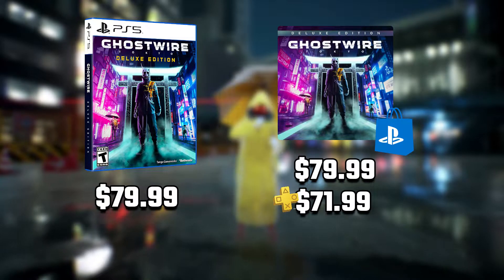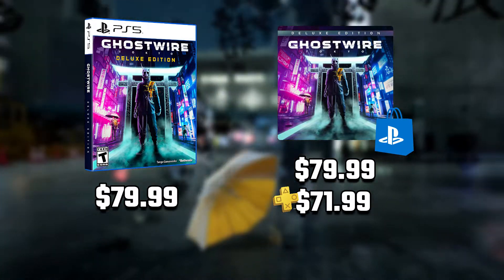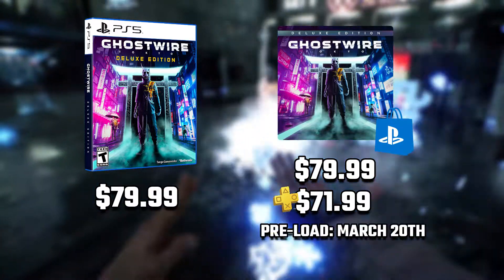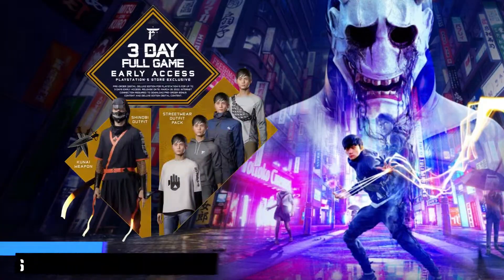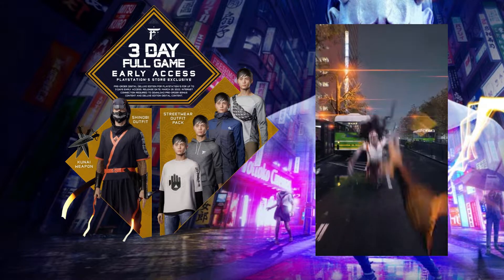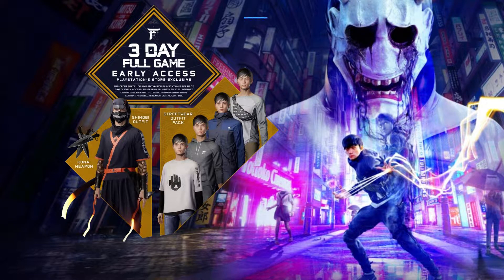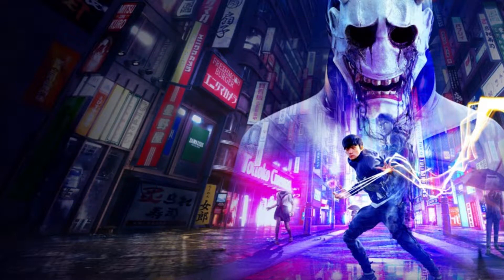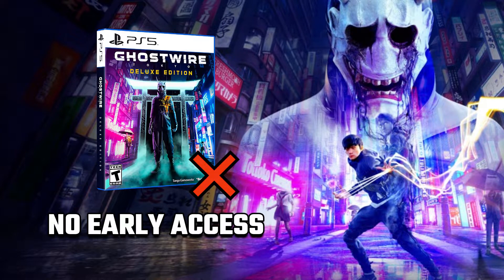The deluxe edition, again disc or digital, is $80, but it goes for $72 if you are a PlayStation Plus user. Pre-load for this version starts March 20. In the deluxe edition you get the streetwear outfit pack with 4 extra costumes, the shinobi outfit and kunai weapon. You can also play three days early from March 22, but only if you pre-order the deluxe edition through the PlayStation Store. The physical version of the deluxe edition doesn't include early access and arrives at the same time as the standard on March 25.